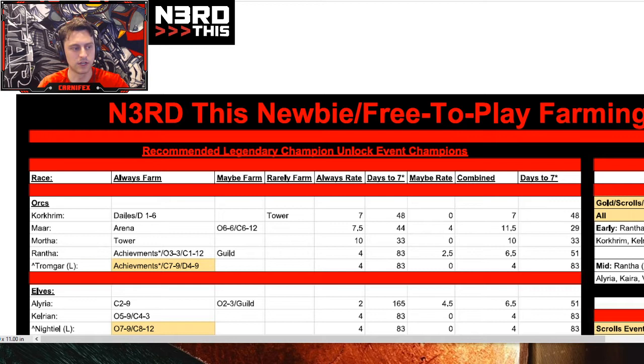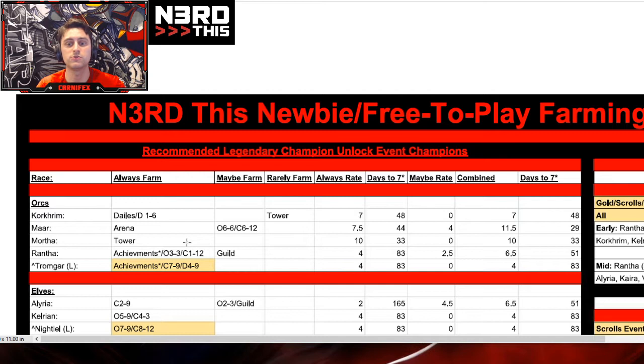Tromgar does have two hard modes, but they are a bit late into the campaign so they can be hard to unlock. There's your little cheat sheet for Tromgar. You're going to get most of Mortha's shards exclusively from tower - you get so much currency for shards in tower. The achievements for Rantha and Tromgar are more significant; you got some for Corcrum and Mar as well, but not nearly as significant. You can farm Mortha from the guild shop if you need to finish her up pretty quick, but you're going to focus on someone else first.